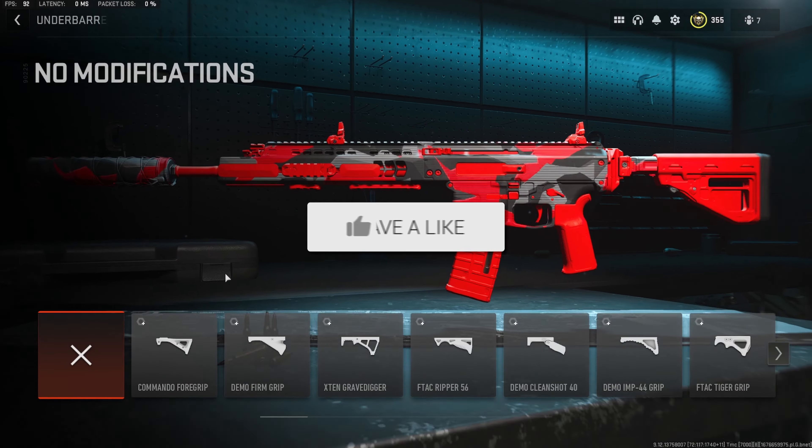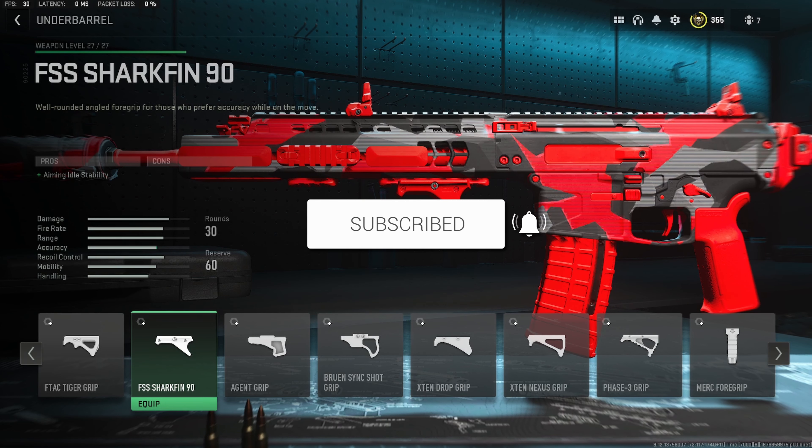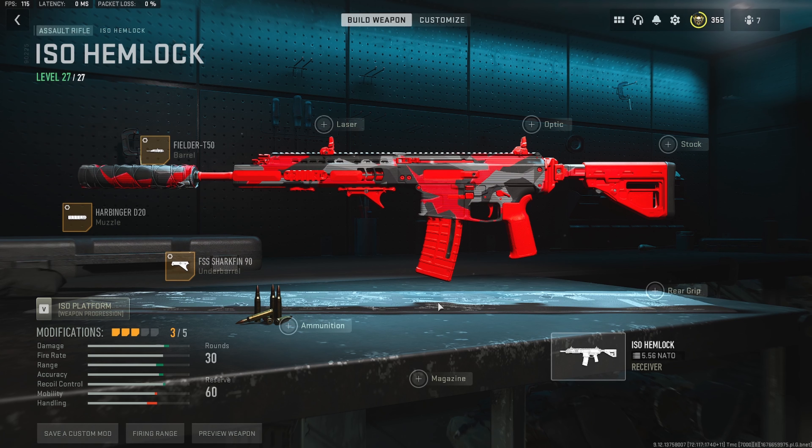For the third attachment we want to slap on an underbarrel — we're going to run the FSS Shark Fin. Normally I'd throw on the F-Tack Ripper, but since this gun has quite a lot of horizontal recoil we're going with the FSS Shark Fin to compensate. Another nice thing is that unlike the F-Tack Ripper, the Shark Fin has zero cons for aim down sight speed. For the tunes we go to recoil stabilization and aiming idle stability to get the best recoil control possible.